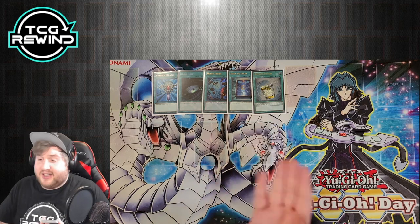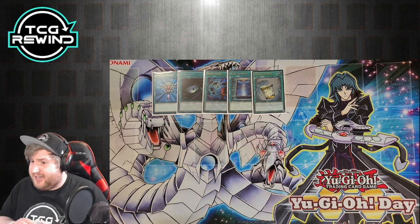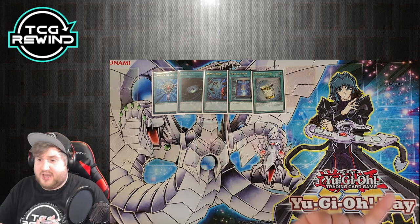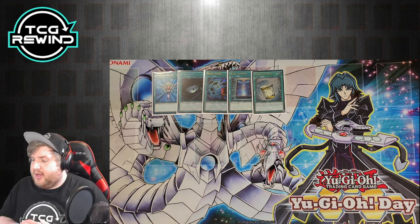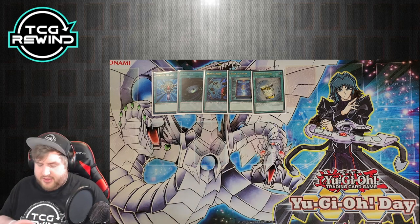Instant Fusion sets up really powerful combos as a nice extender. For example, sometimes you summon Kamoichi and they Effect Veiler it so you don't get the additional normal summon, and then you can punish them by activating Instant Fusion. That's why I opted to run the single copy.